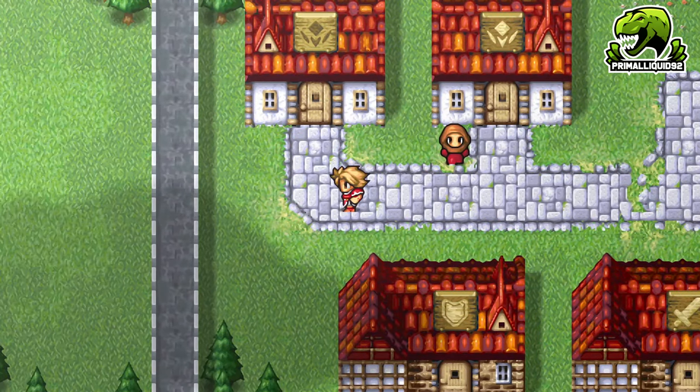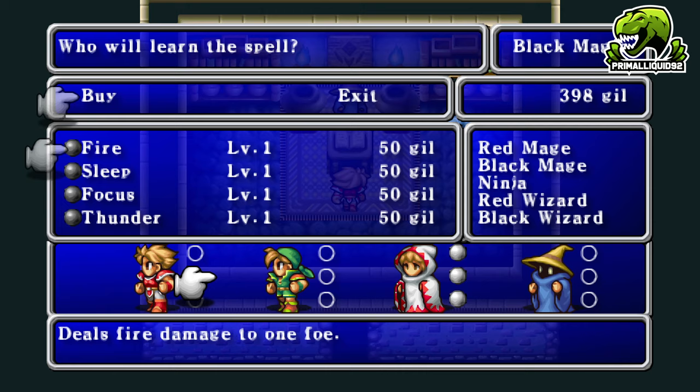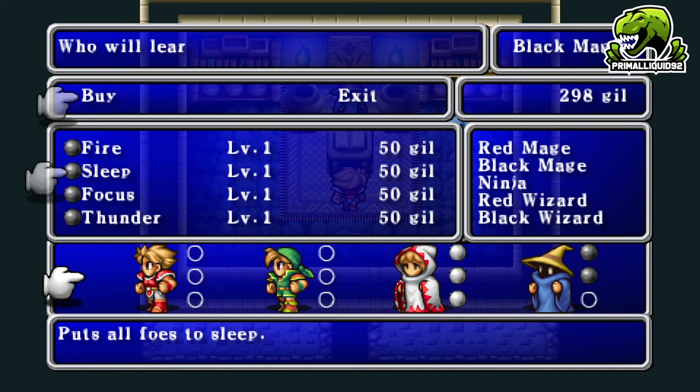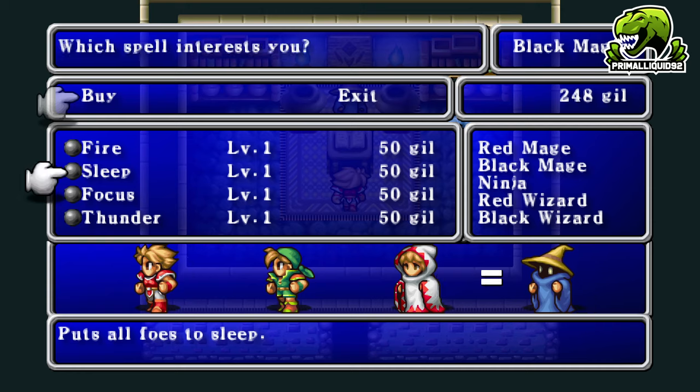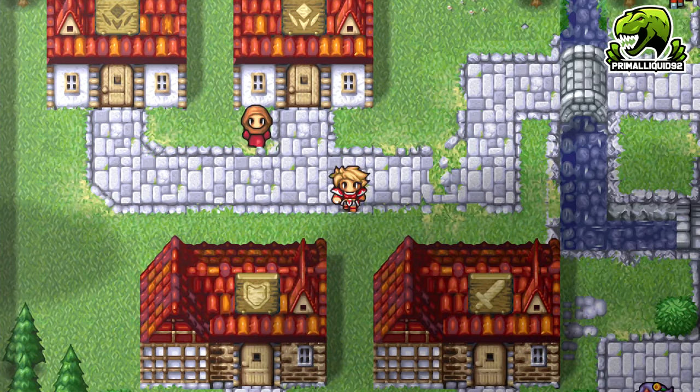You can actually discard a magic spell from the menu if you want to replace it with something else — though nine times out of ten the best spells are pretty clear-cut. For black magic I'm getting the two elemental spells Fire and Thunder to exploit enemy weaknesses, plus Sleep which puts all foes to sleep for great crowd control — instead of Focus, which just lowers one enemy's evasion.